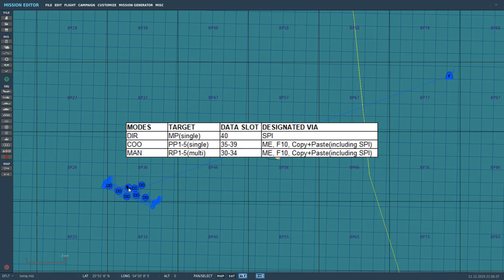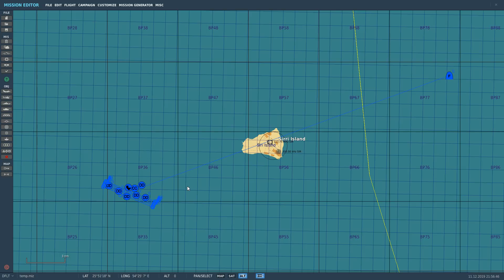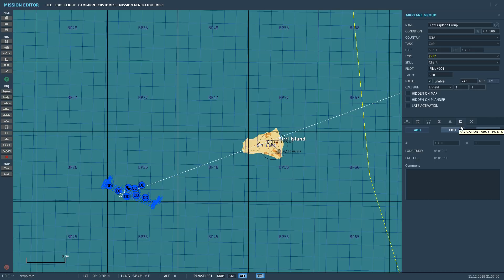There are literally hundreds of different ways of generating these points. Since we're in the mission editor, let's populate the route points as they're probably the easiest. Click on the aircraft, then Navigation/Target Point/Add — I'm adding points there, there, and there, making a zigzag route. Now I need to name them: they must be spelled exactly as RP1, RP2, RP3, RP4. So those are RP1 to RP4 coming directly in from the mission editor. Save that.